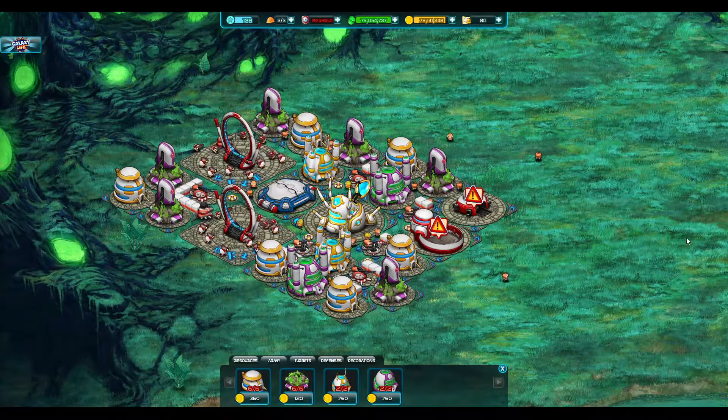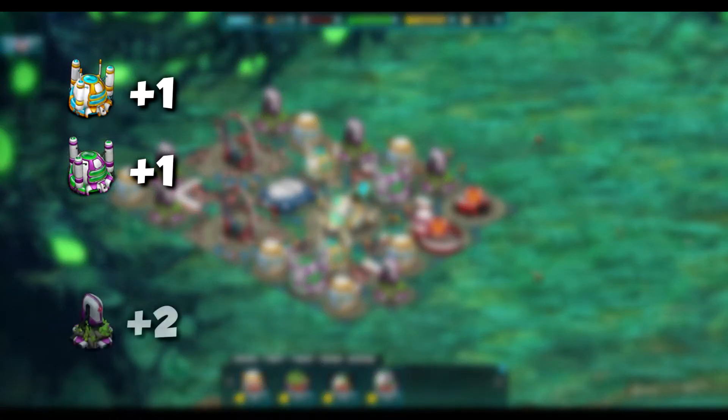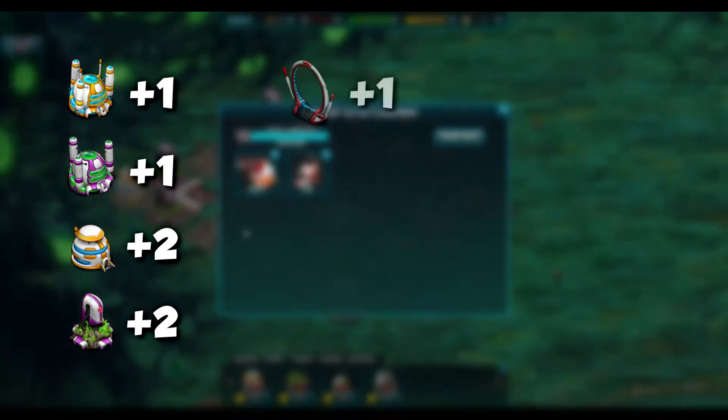In terms of new resource buildings, we have an additional silo, an additional bank, and a few more mines and compact houses. And also, as we can see, we have an additional warp gate.